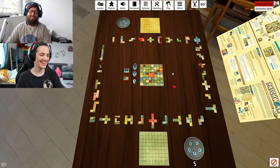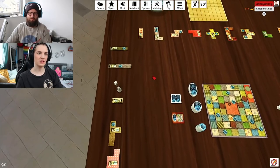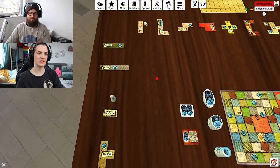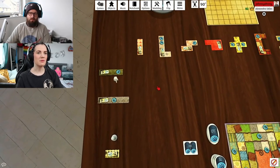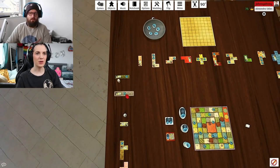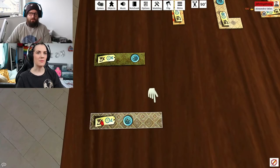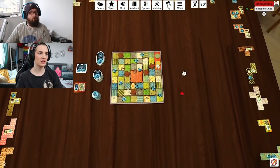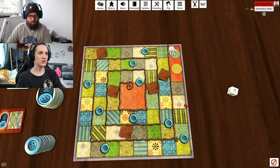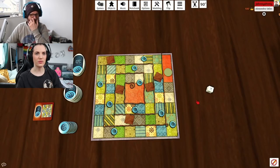Okay so the way this works — you'll see this neutral token over here. We both kind of control that. On your turn you get to look at the next three pieces in a clockwise direction and you can buy one or maybe even more of these pieces. You're looking at the button cost — the blue number with a little blue button symbol — and then you've got a time cost as well.